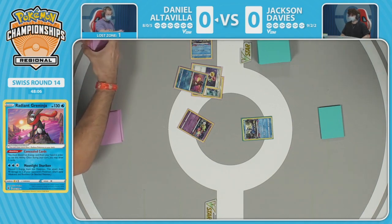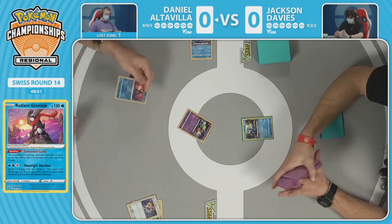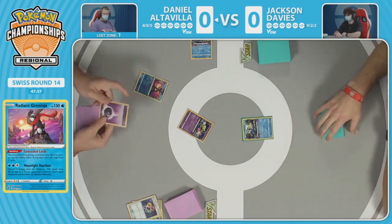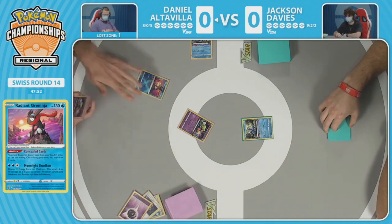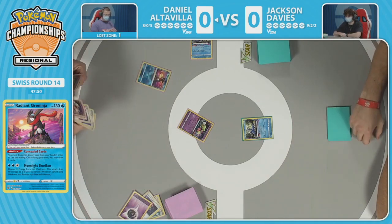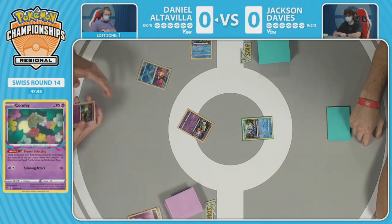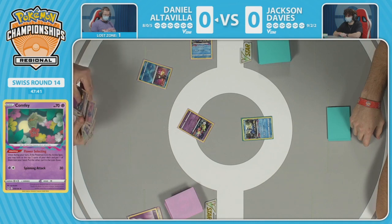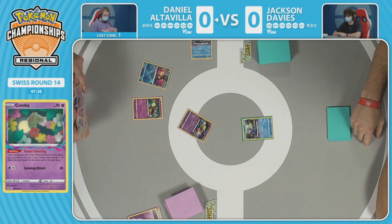We actually saw this yesterday in the Lost Box mirror with Alex Shemansky going with Goon into Sableye to double knockout Comfeys — that's huge for these matchups. The concealed cards are pulling Comfeys into hand, so the lost zone is opening wide to receive more. Hopefully Cramorant can top off this turn to have another threat, but the question is whether there's a way to get Comfey out of the active.